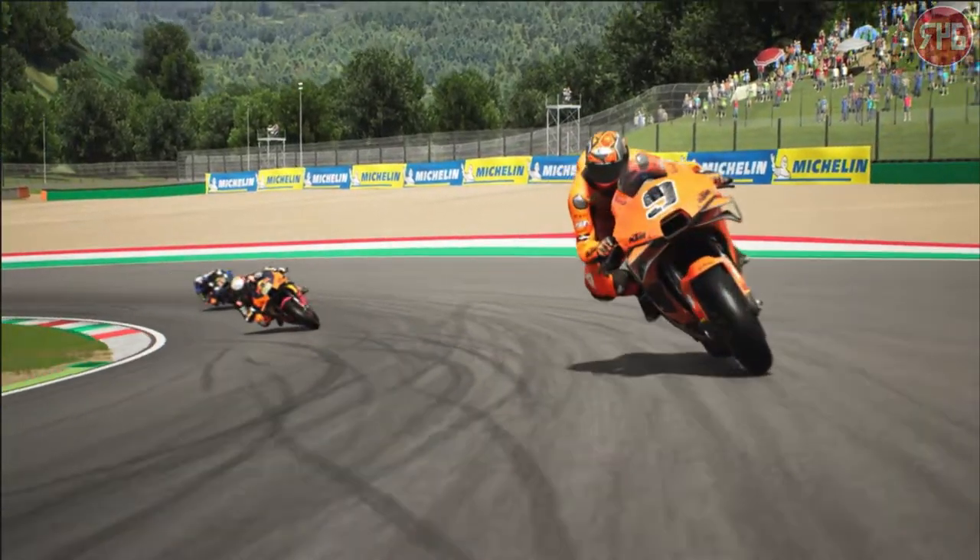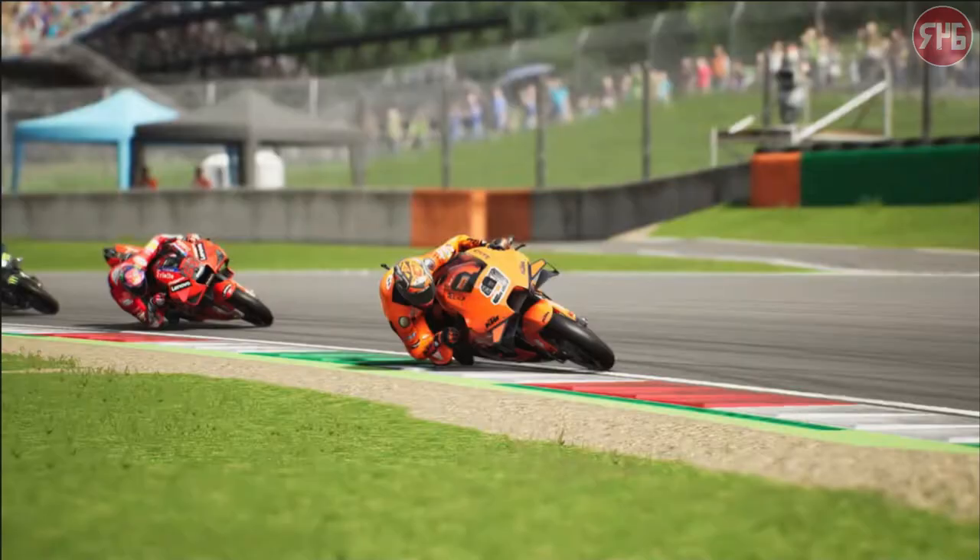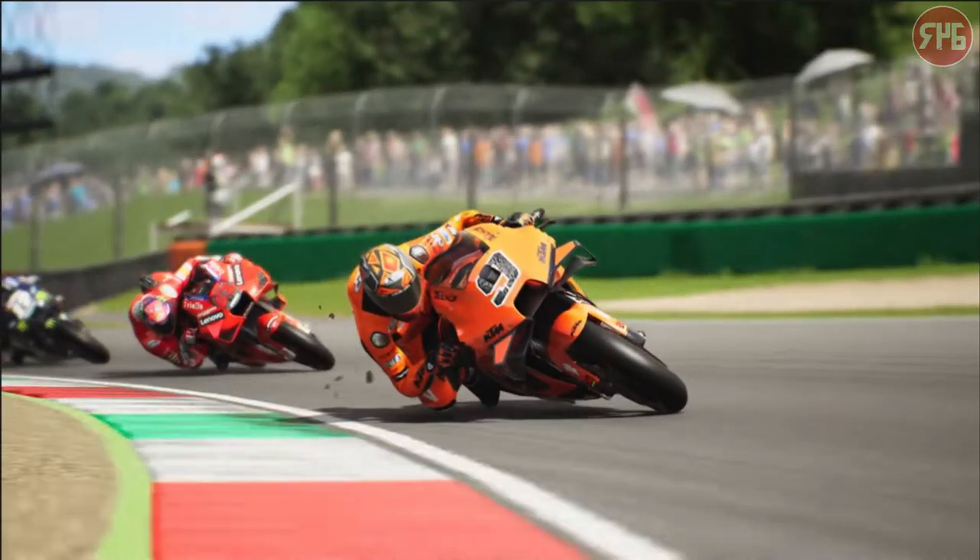It's definitely looking interesting. There's another little interesting thing here — you can see what I'm assuming is bits of rubber coming off the rear of Petrucci's bike. Unless it's going to be like in MotoGP20 when there was a weird thing where when you had damage, weird little flecks of your bike were coming off every now and again. So whether it's that or whether that is actually rubber off the tire, no idea.